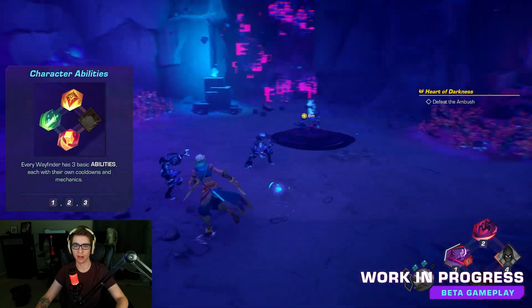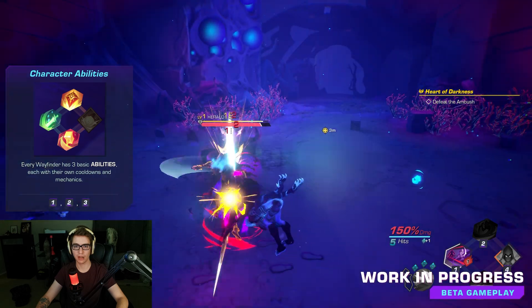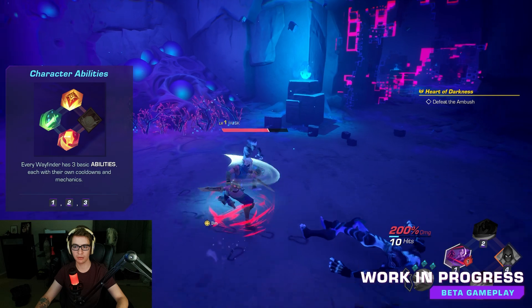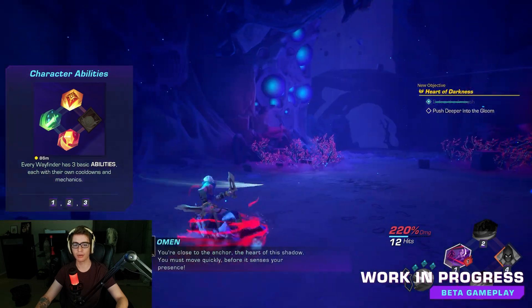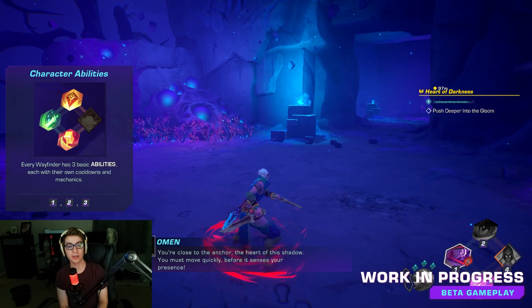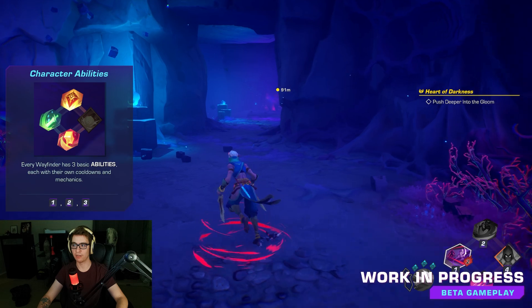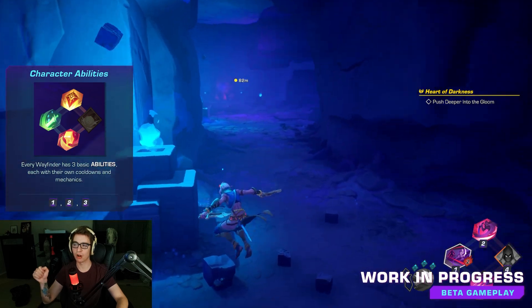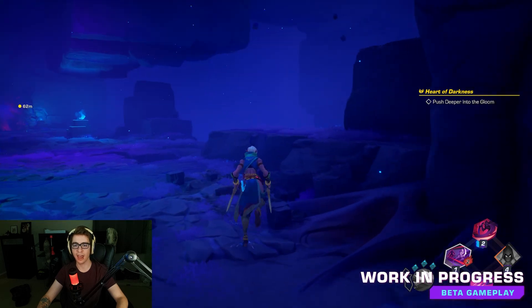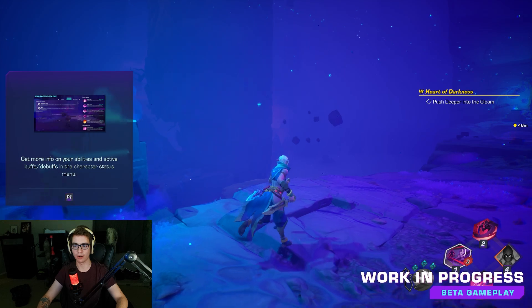I want to see — does it cap out at 200% for your combo? Oh no, it keeps going. Every Wayfinder has three basic abilities, each with their own cooldowns: one, two, three. And four — if you look in the bottom right, there are four abilities. The one in the bottom is three and the one on the right is four, and it looks like that'll be my ultimate.